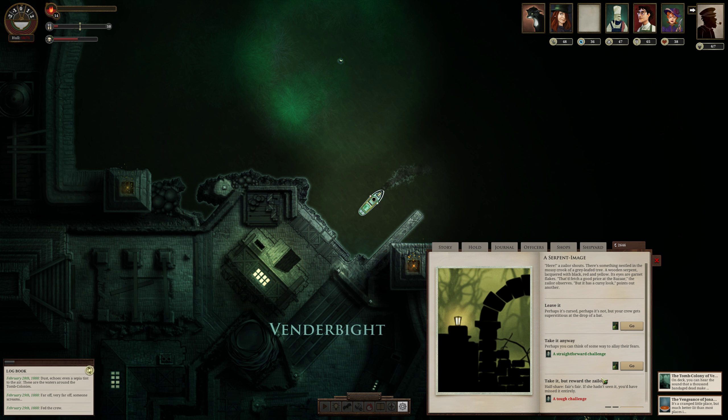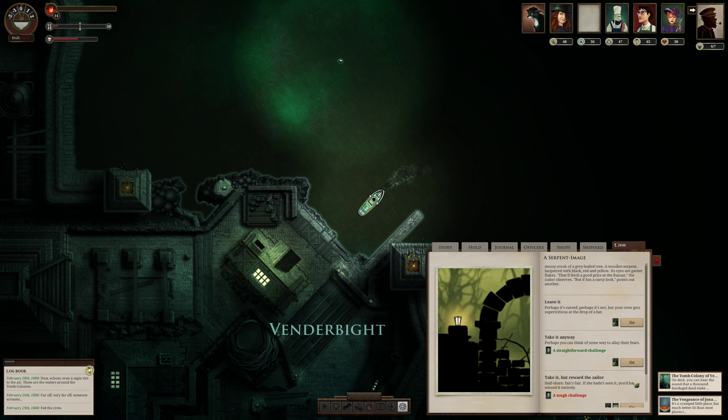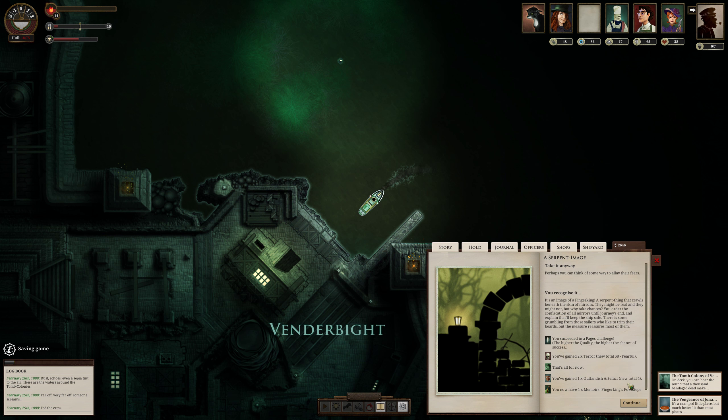That would fetch a good price at the bazaar, the sailor observes, but it has a curse-y look. We could take it anyway — we can't decide later, so we're going to take it. We gained two terror and an outlandish artifact. We have one memoir — Finger King's footsteps. It is an image of a Finger King, a serpent thing that crawls beneath the skin of mirrors. Interesting.